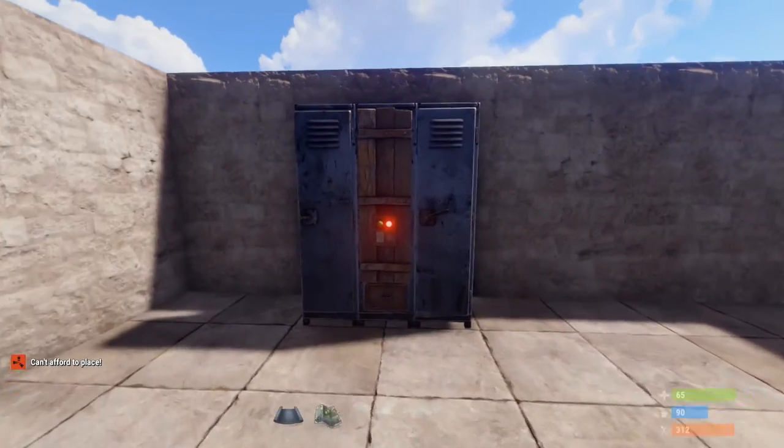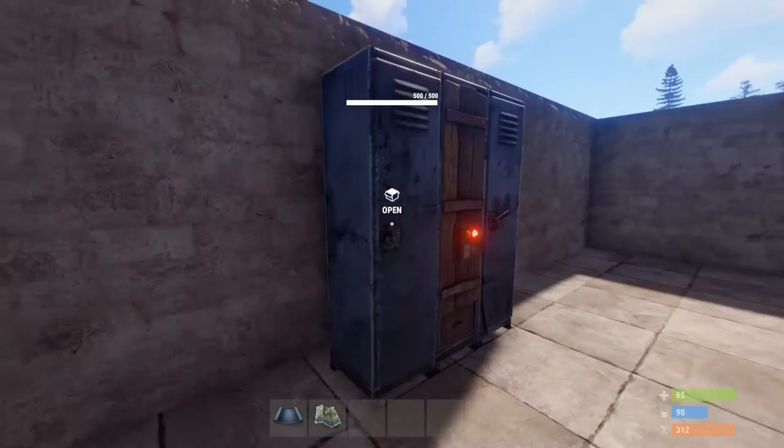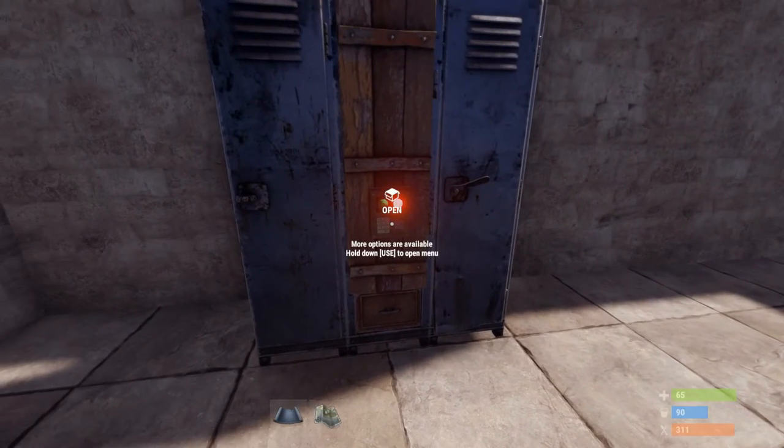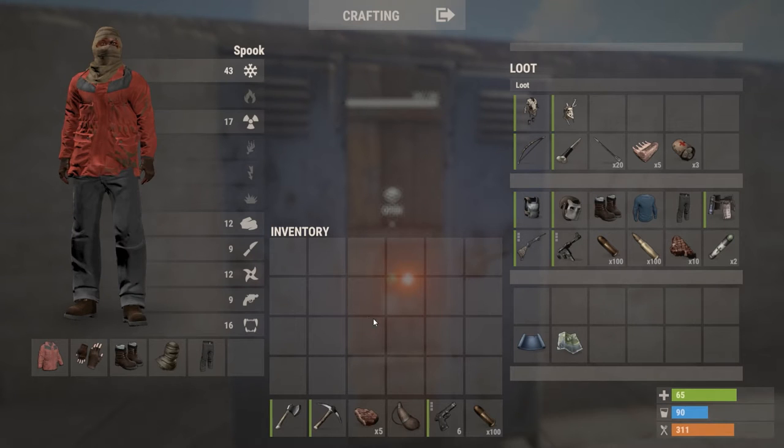Another thing is the locker. I've been playing around with this and it's really good. You can put a code lock on it. When you open it, there will be three sets of gear. So if I want to go out into the snow, I'll take this one.